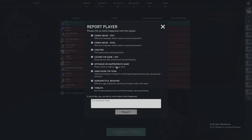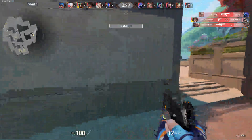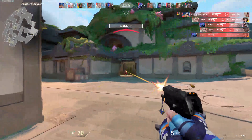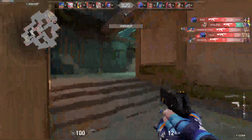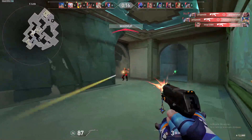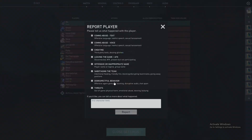You can even report people for an offensive or inappropriate name. There's also sabotaging the team — for example, Reyna can actually damage teammates. So if you ever play with a Reyna that is damaging you, all you have to do is go and report her for sabotaging.